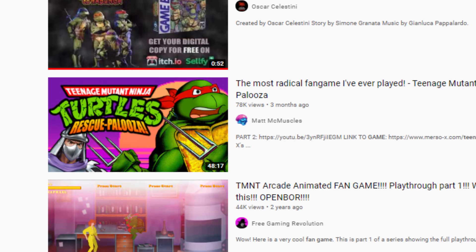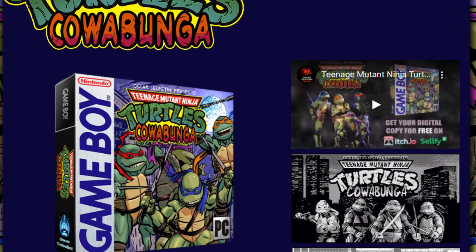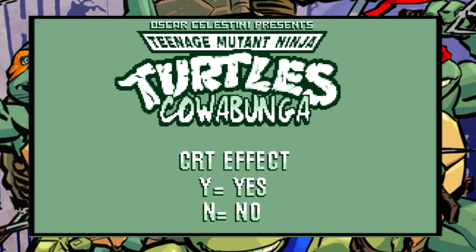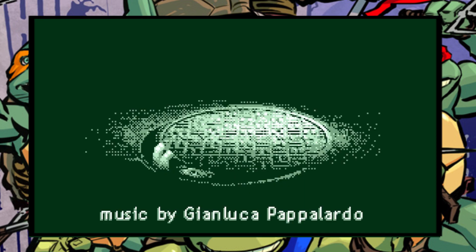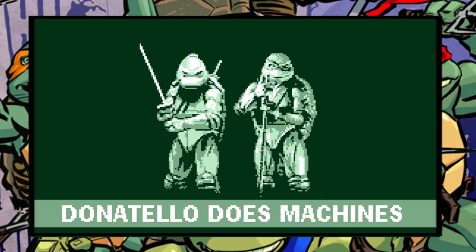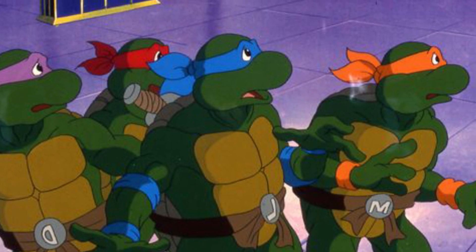It is somewhat rare to try and look up long plays or let's play footage of a game on YouTube and get no results in return. Clicking Oscar's very own video game trailer though provided me with the download link necessary to access the full game, and what a fun little title Teenage Mutant Ninja Turtles Cowabunga would actually be. The moment you boot this game up, the game's great music created by Gianluca Pappalado begins to blast out of the PC speakers, instantly suggesting that players may be in for a treat. The game offers a basic Gameboy-esque introduction that depicts the Turtles in their live action movie form.